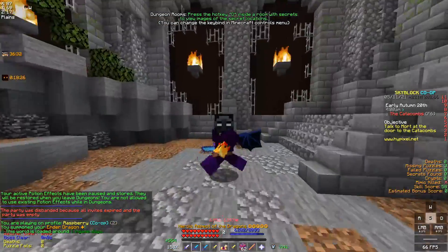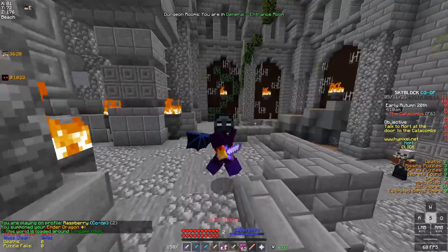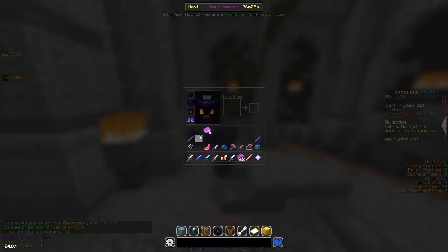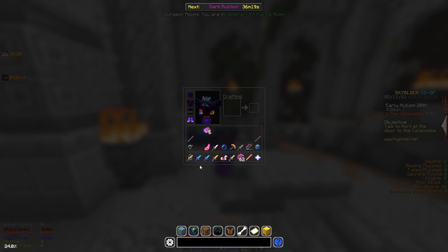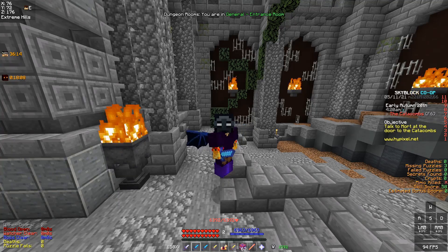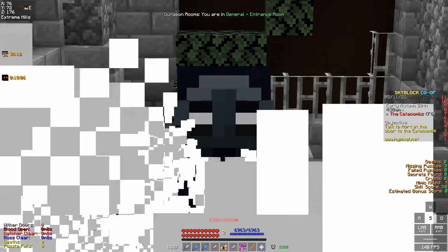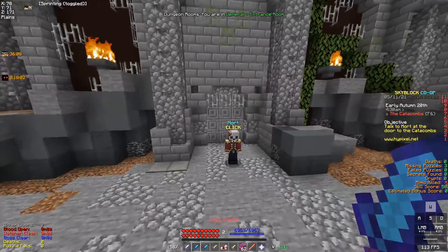Let's compare the AOTD to the Hyperion — which is not a very fair comparison, but let's do it anyway. My Hyperion is Smite 7, recombobulated, full fuming, and maxed out. This AOTD is not even recombobulated — it has one fuming potato book and just a bunch of random tier 6 enchants. I just got it for a good price on the auction house, so I decided to take it.